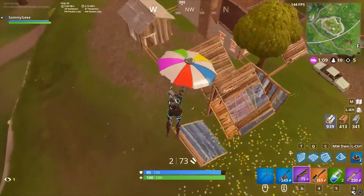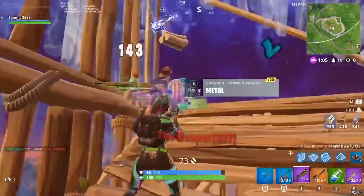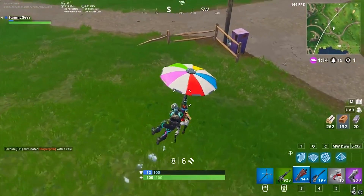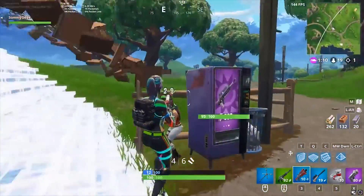Coming in at number two we have building before someone rift dives you. If you guys didn't know, there's actually a rift dive in the game that's almost impossible to counter. When you dive directly onto someone, their first instinct is to build, but when you're directly on top of them, all the building is going to go behind you allowing for a super easy kill.